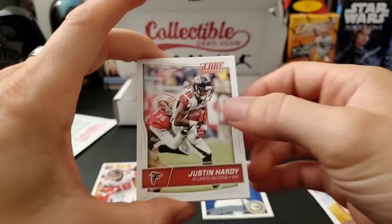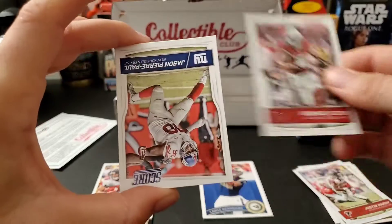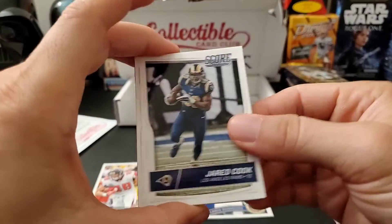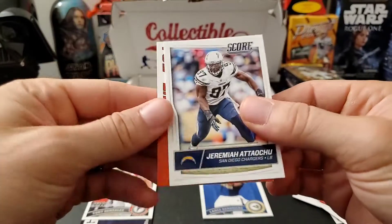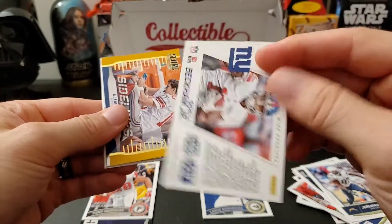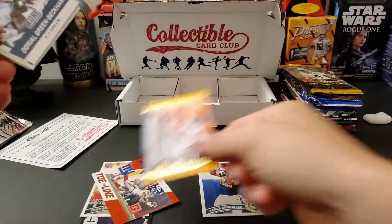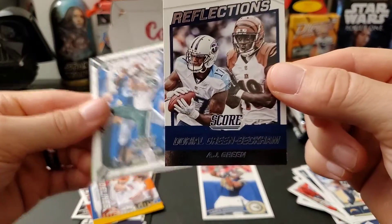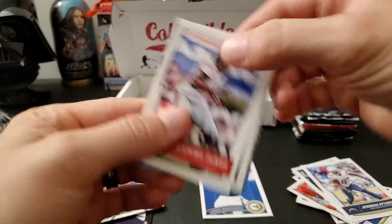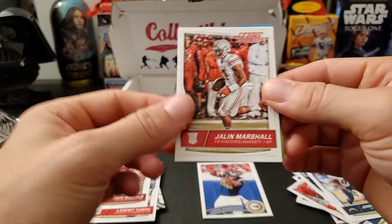Next pack — 2016 Score. Dak, Zeke, Carson Wentz, a few other names. Jared Goff, Michael Floyd — some of the rookies. Jason Pierre-Paul, Jared Cook, an Odell Beckham Jr. insert, a sidelines Eli Manning insert, a Davante Green-Beckham, Eric Decker, and rookies of Laremy Tunsil, Nate Sudfeld, and Jaylen Marshall.